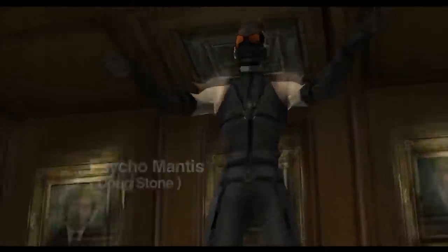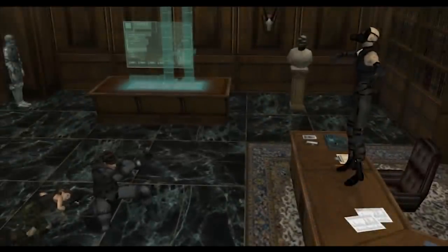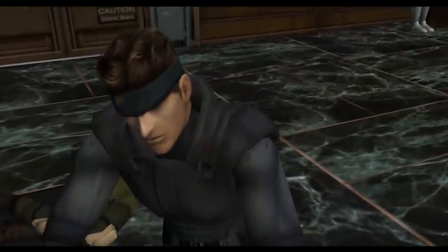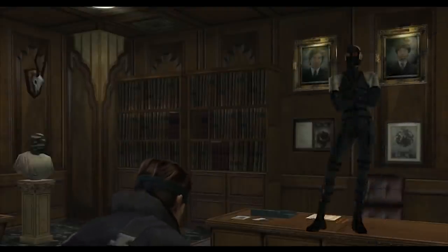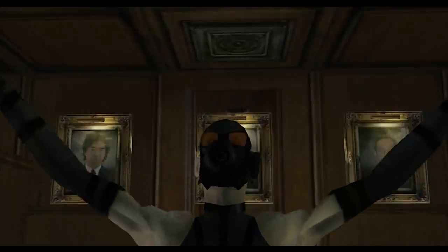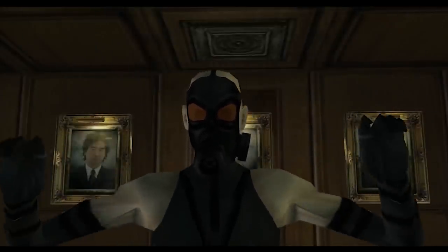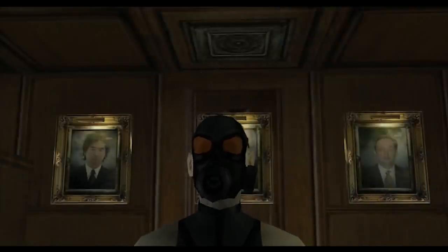Psycho Mantis is a powerful member of Foxhound in the Metal Gear Solid series and the main antagonist of the first game. He has psychic powers allowing him to read minds and move things with his mind. What makes it so scary is when he demonstrates this to the player — he'll read through your PlayStation's memory card and list off games you've played, and even cause your controller to move on the floor using the built-in DualShock vibration. He reads your saved games and calls out titles like Legend of Zelda and Super Smash Bros. Melee, making for a pretty terrifying and meta boss fight the first time you encounter it.